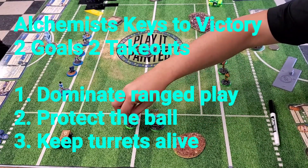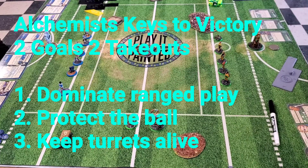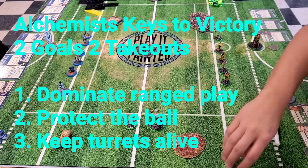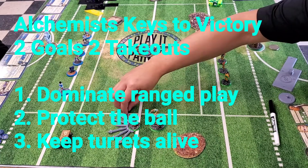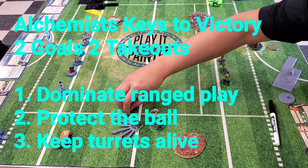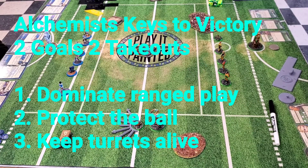For the Alchemists, we are still playing kind of a 2-2 game, really more of a 3-0. One, we want to dominate our ranged character plays - blinds, poison blasts. Two, we need to protect the ball from all this amazing goal pressure. And three, keeping our snapshot turrets alive and attacking the goal is going to be very important.